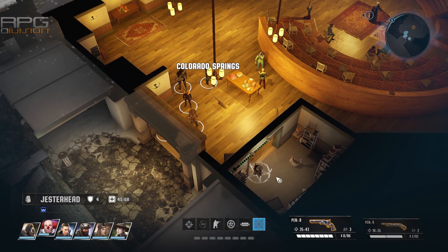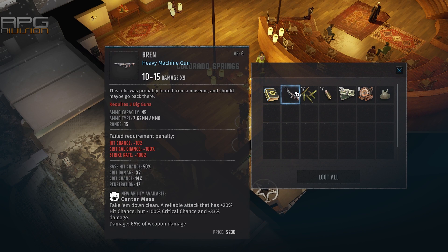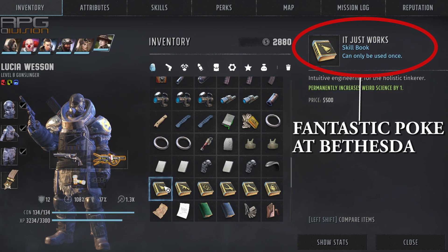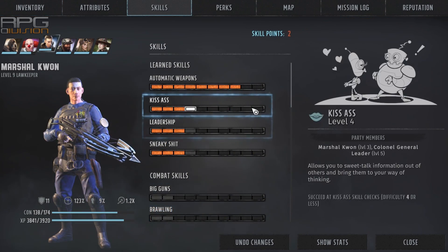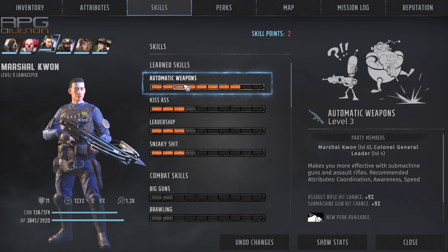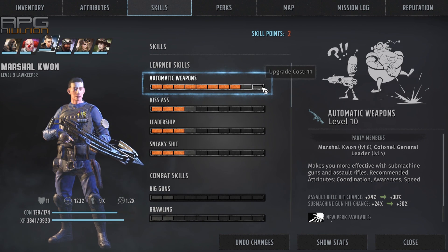Skill books are fantastic one-time-use items that increase skills, but they are quite rare. I would advise saving them for later when you want to get the last couple of ranks for a highly leveled skill, as those are the biggest pain to acquire because points required for each skill rank grow. While the first rank costs only 1 point to upgrade, the last rank costs 6 points to level up, which is significantly harder to accumulate.